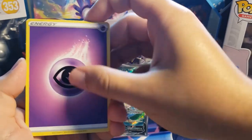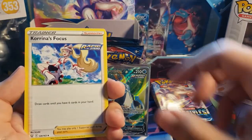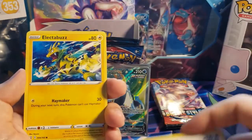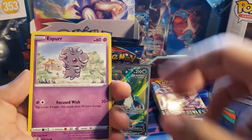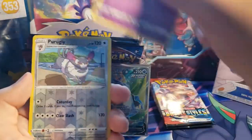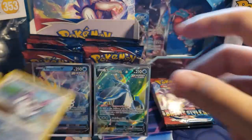Sixth pack: Psychic Energy, Heatmor, Tower of Darkness, Korrina's Focus — that's stuck — Lickitung, Electabuzz, Espurr, Timbur, Slowpoke, Purugly, and an Eggslash non-hollow.